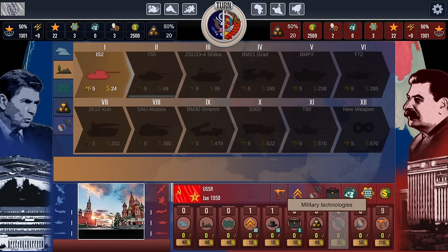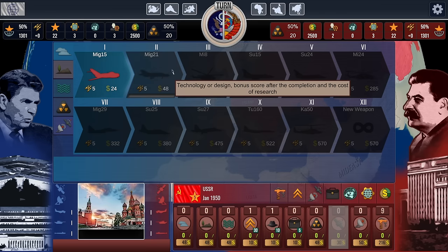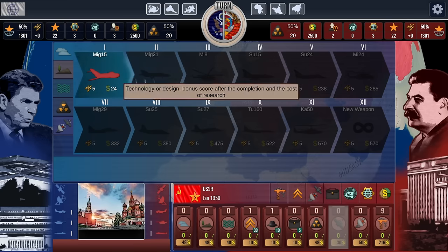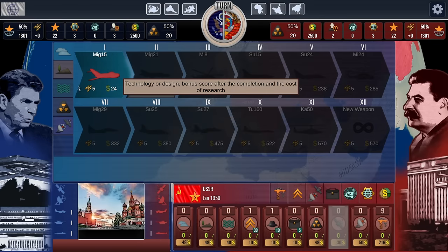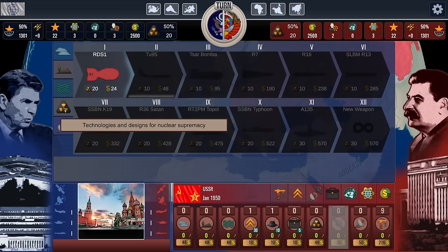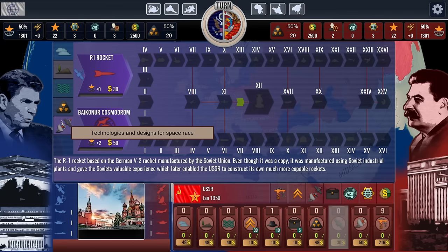There's a military technologies tab where you can unlock things. Air technology is a progress bar of aviation-related technology — we start at level one with the MiG-15, going all the way up to the Ka-50. Land technology starts with the IS-2. Naval tech starts with the SSK Zulu submarine. Nuclear weapons tech starts with essentially our copy of the Fat Man, the RDS-1. And then there are space race technologies with a lot more options — this covers the basic win condition on easy mode.